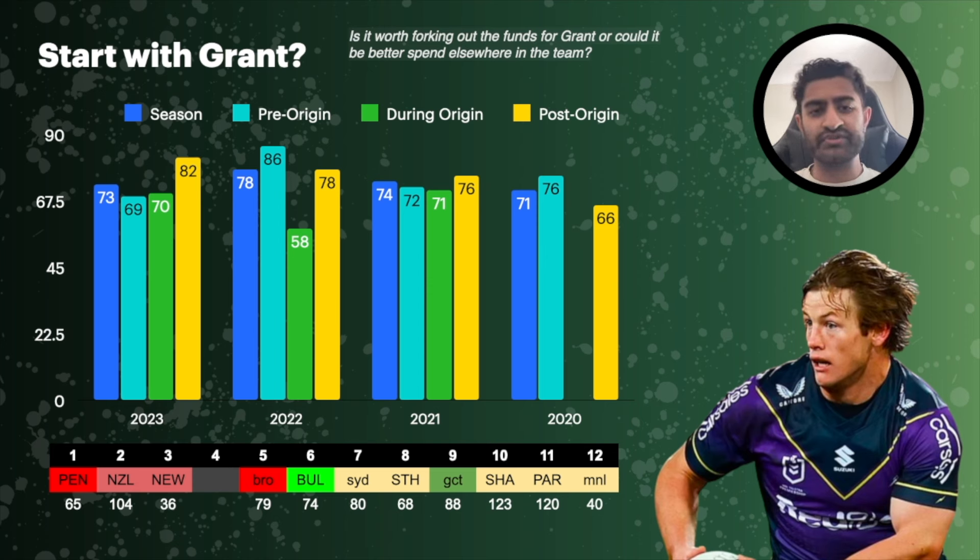One question is: at $750k with a tough draw for the first four or five weeks and a bye in round four, is it worth starting with him? I looked at his averages against each of his early opponents. Against Penrith he averaged 65 last year, the Warriors 104, the Newcastle Knights only 36, then a bye in round four, and against the Broncos in round five he averaged 79. So for the first three rounds that's an average of 68, and over the first five weeks it's 71. Given he's priced at a 73.5 average, I'm wondering how much cash he'll actually drop.